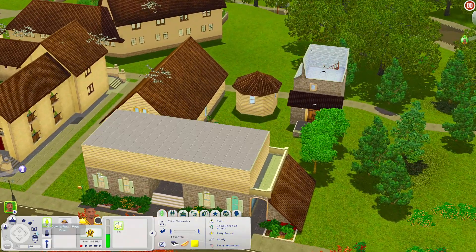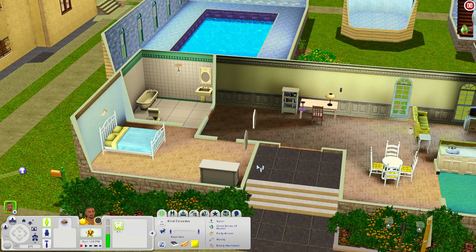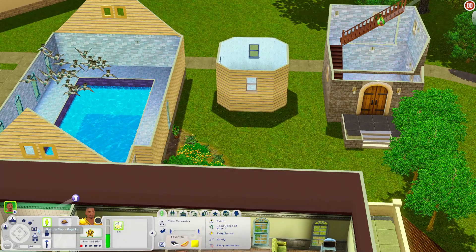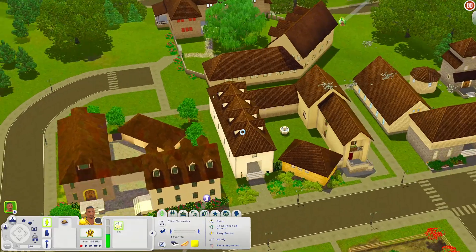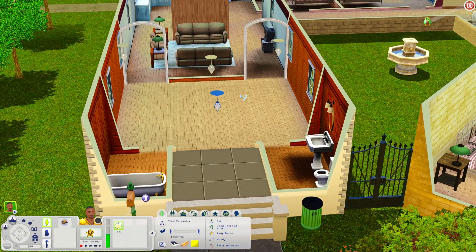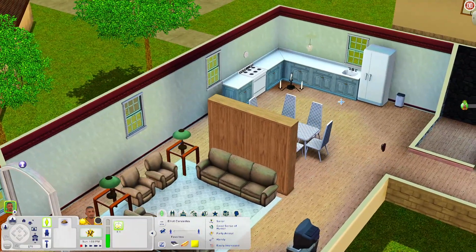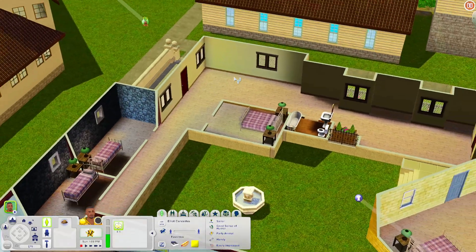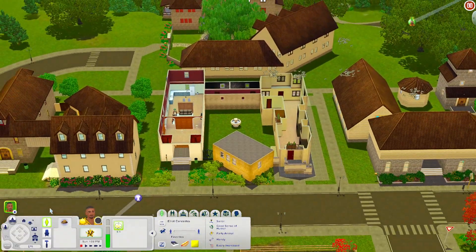Let's check out these houses that are all close together. This first condo has a kitchen, a living room, a little workspace with a desk and bookshelf, a bedroom, a bathroom, and a pool. There's even an empty room and a room with a telescope upstairs. The house right beside it has a split bathroom setup — separate rooms for the toilet, sink, and tub — a living room, a kitchen with a kitchen table, two bedrooms with single beds, a master bedroom, and a nice green courtyard with a fountain outside.